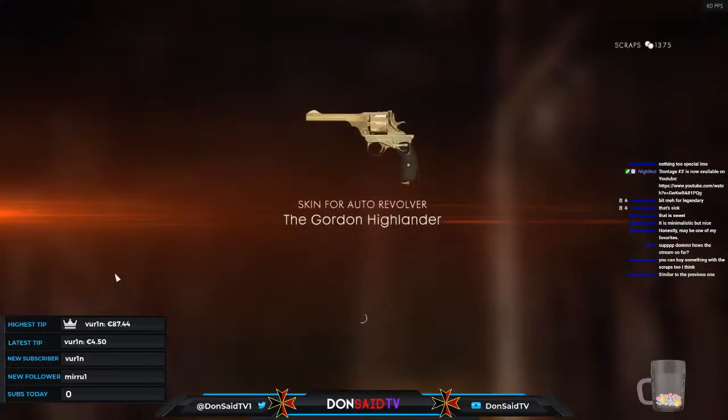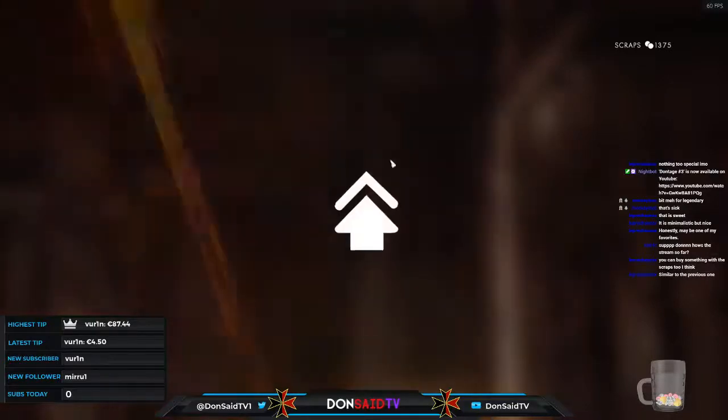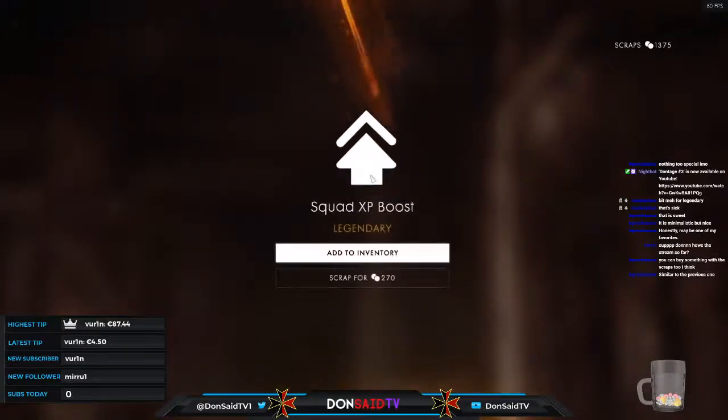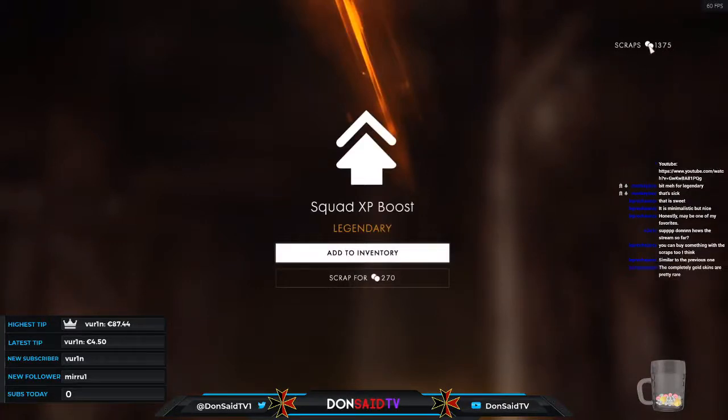Nice — all blinged out: the auto revolver. We'd already picked up a skin for it, but this legendary one is interesting. It might break some people's immersion with gold on a battlefield, but it's a nice vanity item for sure. Add to inventory — and we got a squad XP boost we can sell later to increase our total scraps.